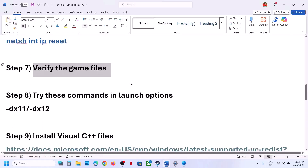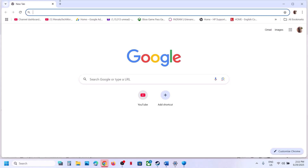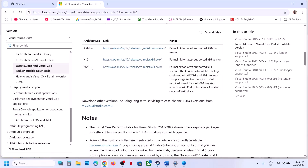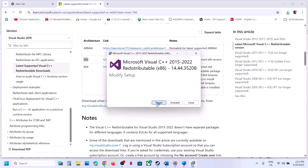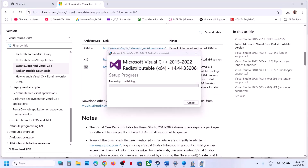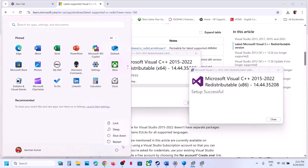The next step is to install the Visual C++ redistributables. The link is provided in the video description — open it in a browser, which will take you to the Microsoft website. Download both the x86 and x64 files. Run each exe file: if you see the Repair option click Repair, if you see Install click Install. Once both are installed, restart your computer and launch the game.